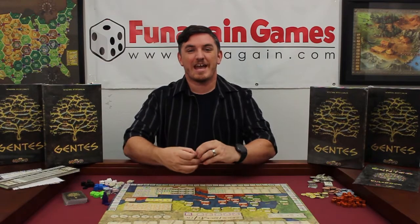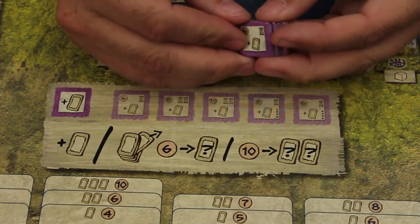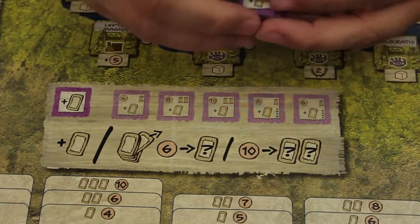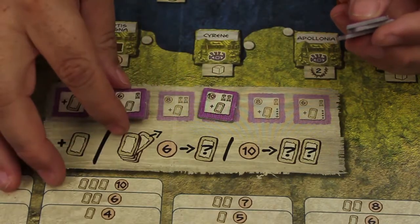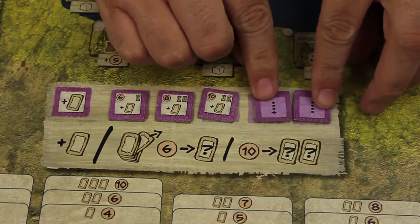The players will then place the action tiles on the corresponding spaces. The reverse side of these tiles is going to tell you which tiles are going to be used for different player counts. For example, if a tile has 4 dots on the back, that tile is only used in the 4-player game. When playing a 2- or 3-player game, players will place these tiles where they go, face-down.